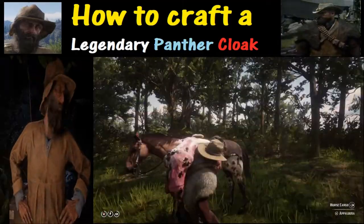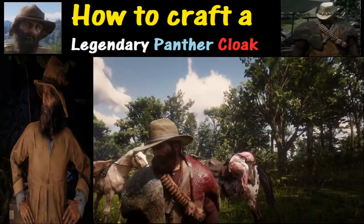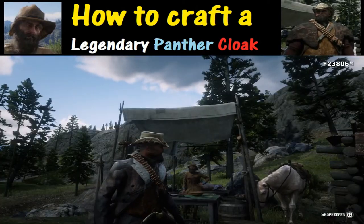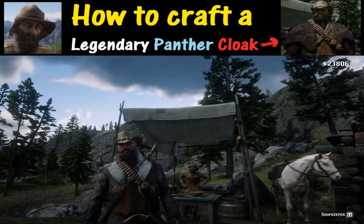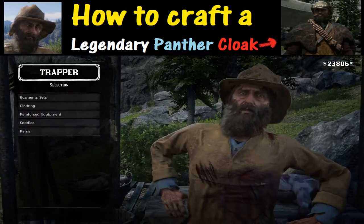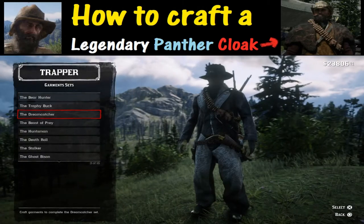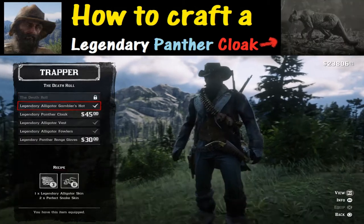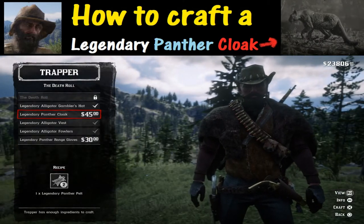You can choose whatever trapper you want — for this one we are heading west of Strawberry. Congratulations on getting that very elusive legendary panther pelt. You already know how to sell to this guy, so we're going to go ahead and buy. Hold down L2, then hold down the triangle button to buy. We're going to hit Garment Sets, then X. We're going to item number six, the Death Roll, and select the legendary panther cloak for $45 and hit Craft.